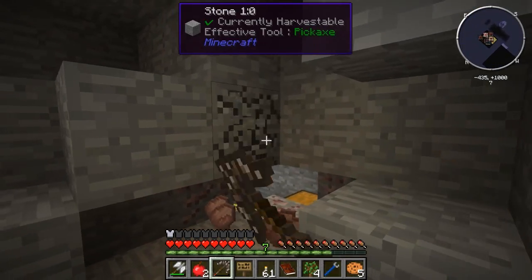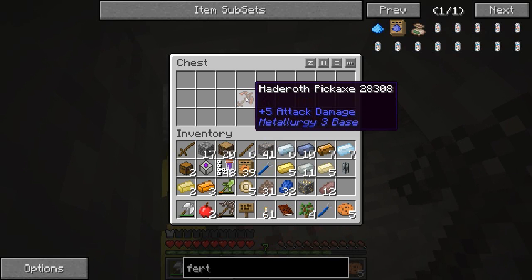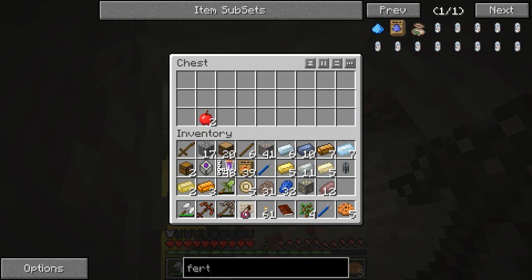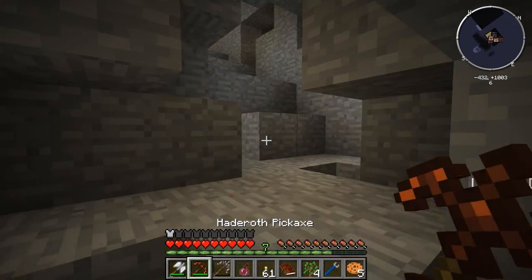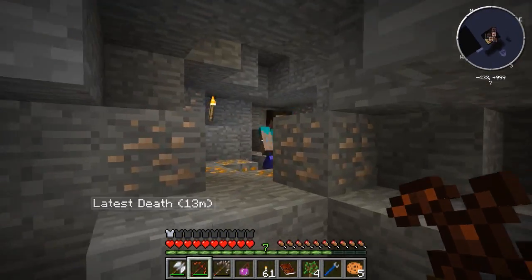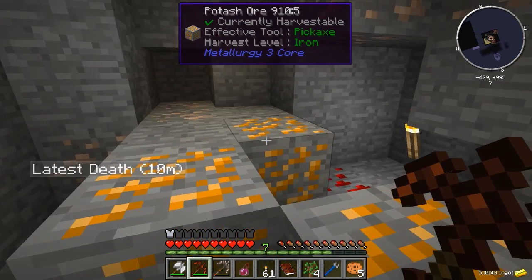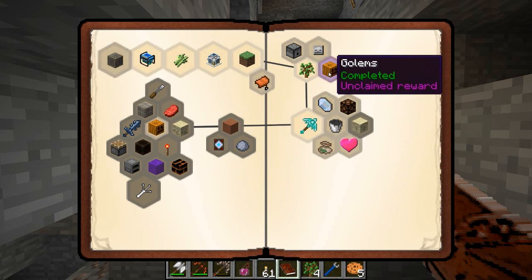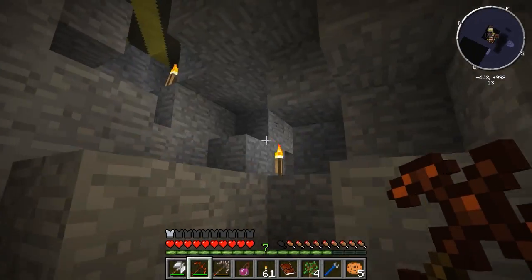I just found another chest! Let's have a look - a Haderoth pickaxe! That's insane, and it actually looks like a really good one. And a super miner, and a haste potion - nice. I'm going to put that in there because this is meant to be really good. I'm going to quickly kill this guy. I just got some gold from him - I think that was one of my quests to kill the Bound Soul. That gives me some soul sand and some stuff. I'll wait to hand that in because I haven't got the inventory space.